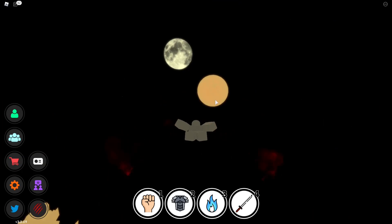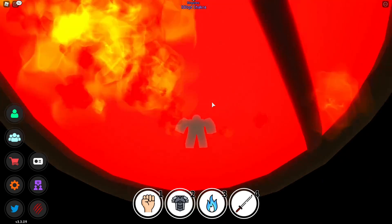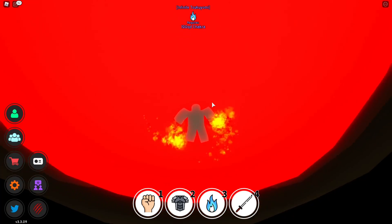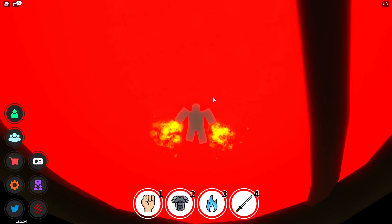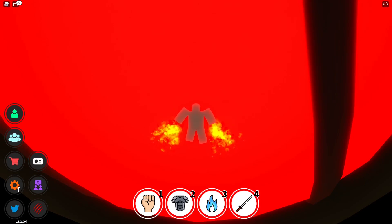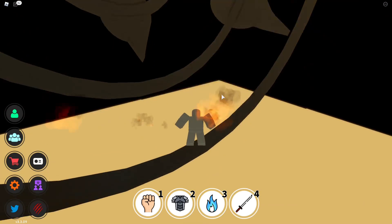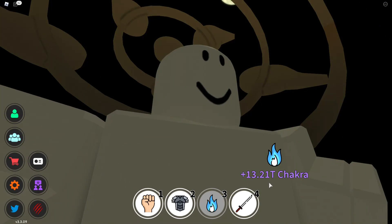Now we're going to the infinite Tsukuyomi, which is actually the easiest one to get into by far. All you've got to do is get to the bottom, or not even the bottom — as long as your head is pressed against the lower half, turn on water running, and boom, you're in. And you're still within range to gain chakra.